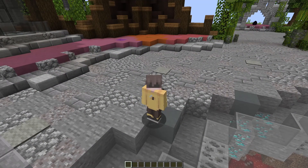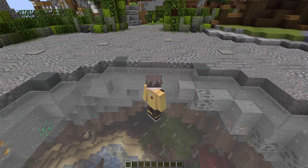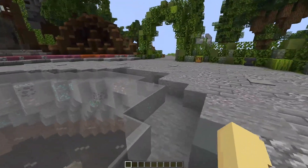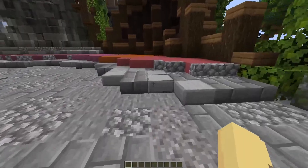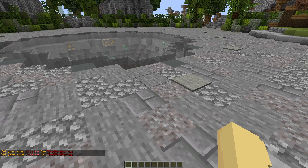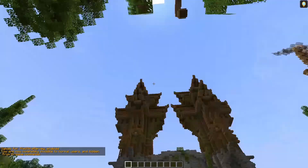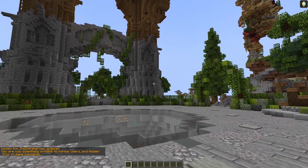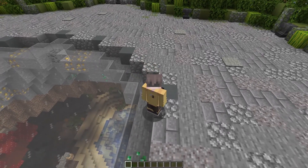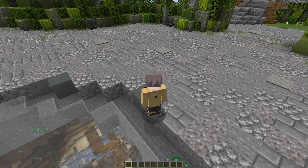Essentials is probably the most important plugin on this list and a must-have for your Minecraft server — it has over three million downloads. It gives you hundreds, maybe thousands of commands to make your server work better, from simple things like using /gmc instead of gamemode creative, all the way to vanishing so people can't see you or smiting — I can summon lightning whenever I need to. We've also done an in-depth analysis going through each command, linked in the description.